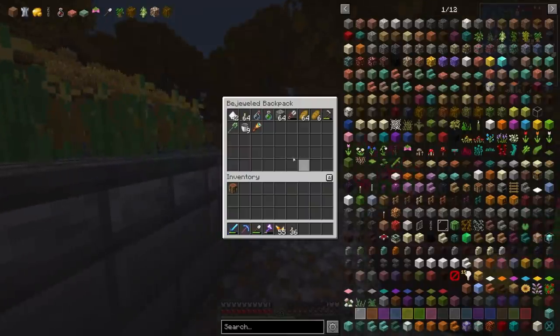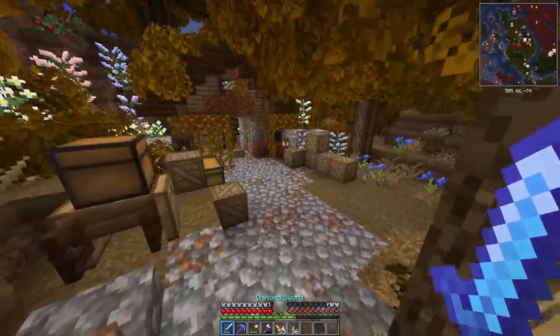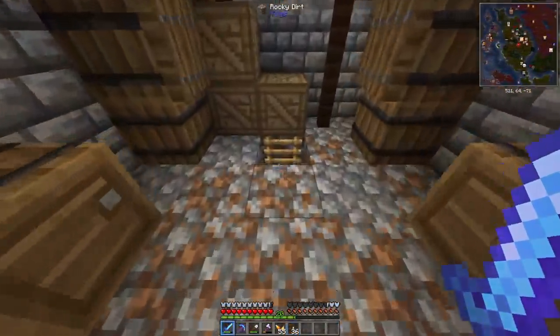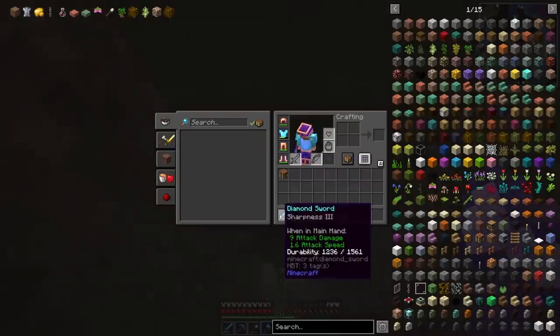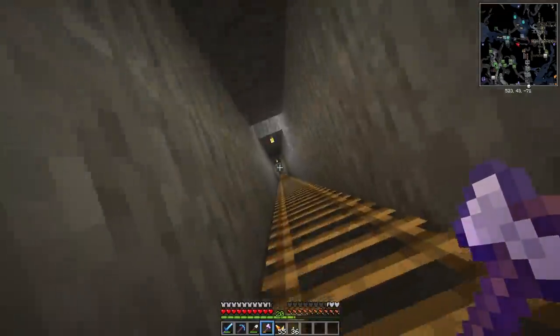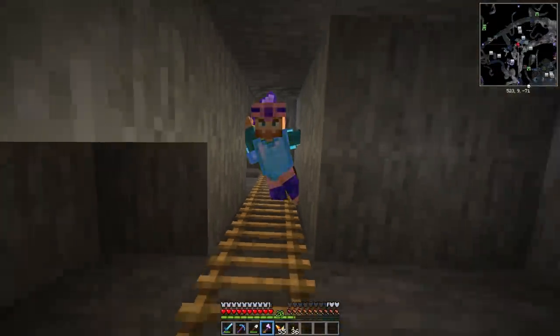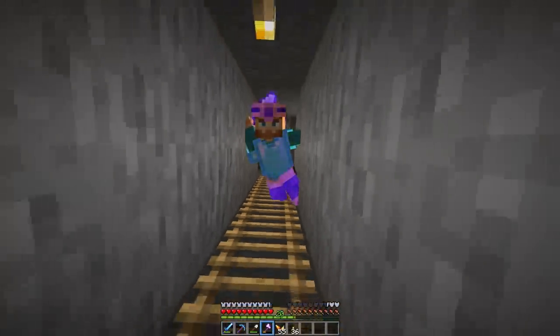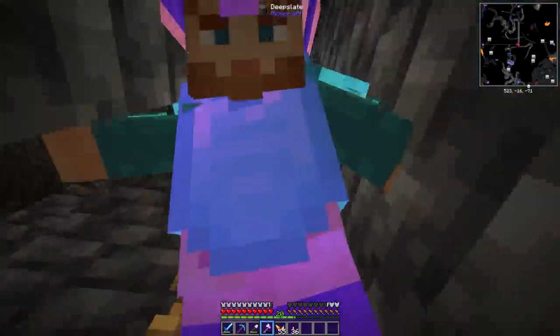Since we're pretty loaded up on torches — a little over a stack and a half in the backpack — and the sun is setting, I figured we could run down into the mine and find a few more diamonds. We're still working with a lot of iron tools and I'd like to actually have good stuff. I accidentally turned my mini-map on; apparently N is the keybind for that.